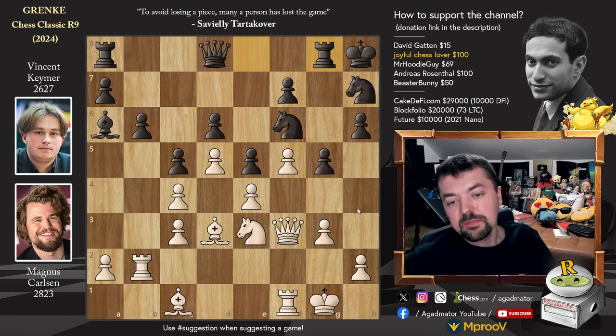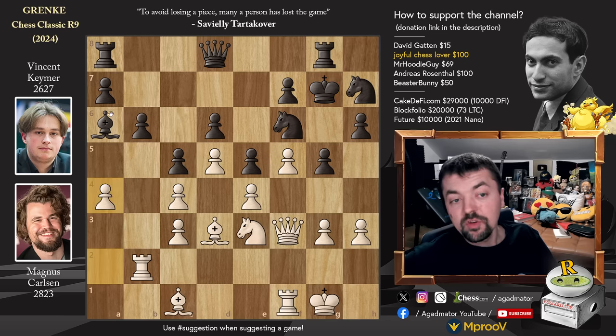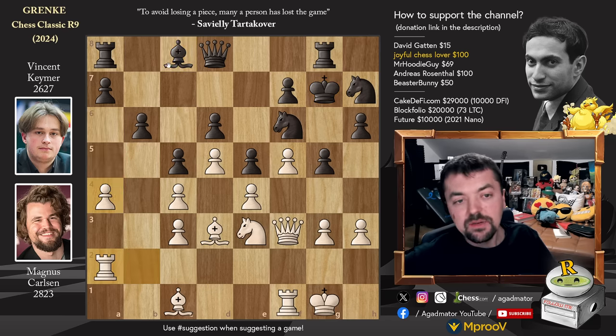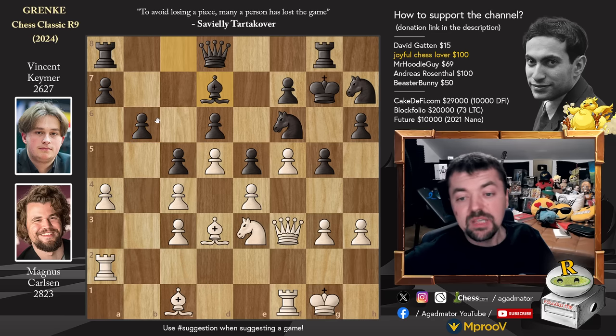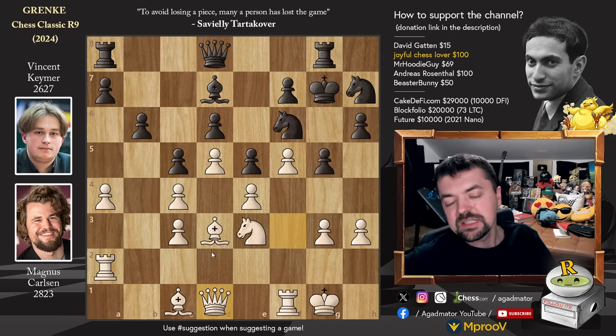Now it's really a matter of can Magnus break through with h4, or with something like a4, a5. He starts with h3. We have king to g7 - Vincent getting his king out of the corner. Pawn to a4, we have bishop to c8, and now rook to a2 preparing to push the pawn to a5. So bishop to d7, and Magnus plays queen to d1 - sort of waiting for Vincent to make a mistake, as Vincent is playing a bit slower. At this point Magnus had around 20 minutes on the clock, Vincent had some 13 and a half minutes.